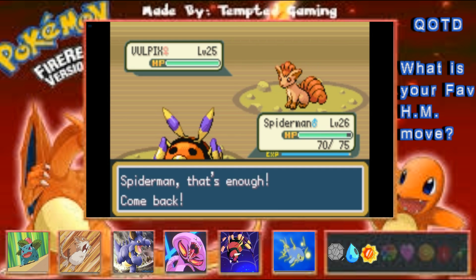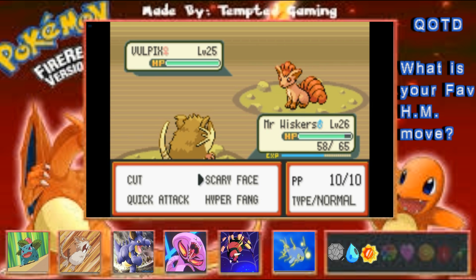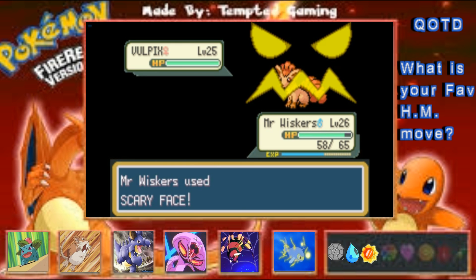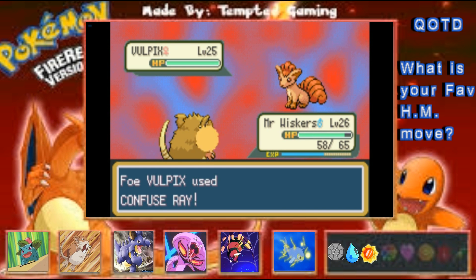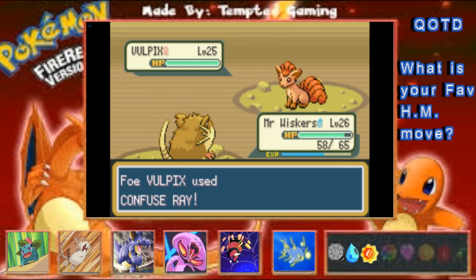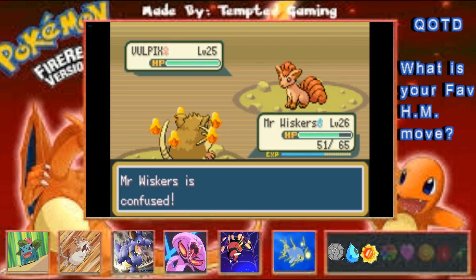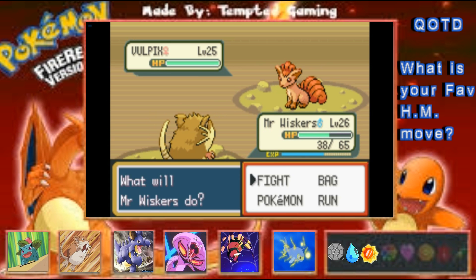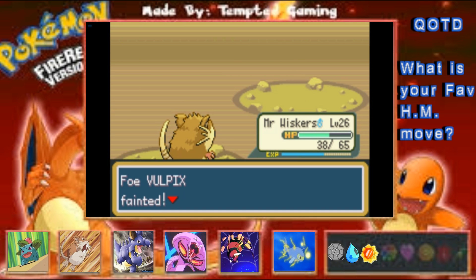I'm gonna send in Mr. Whiskers because I know Mr. Whiskers gets the job done. I'm sending him in to Scary Face and then I thought Hyper Fang was located there. Oh now we're confused — watch us not even land Hyper Fang. We're not gonna kill ourselves — I'm not gonna let that happen. We're gonna go for Hyper Fang and hopefully connect. We snapped out so we go for Hyper Fang — okay, that was a one-shot so that's fine.